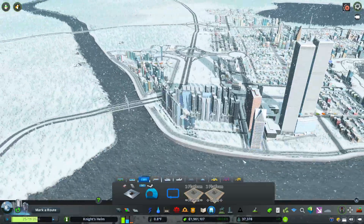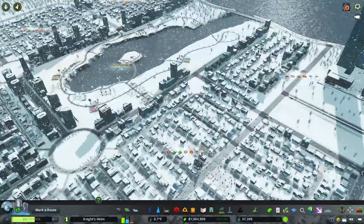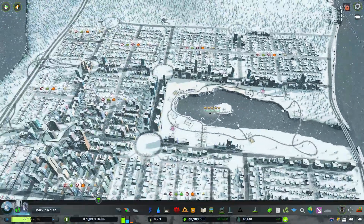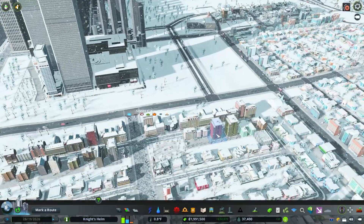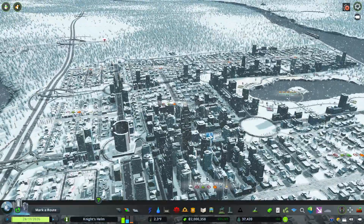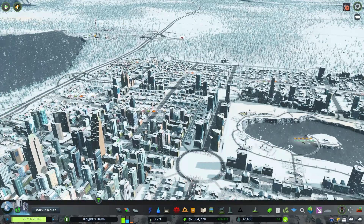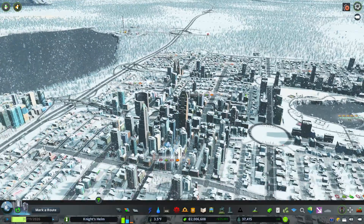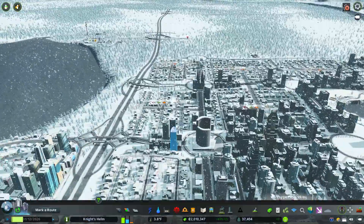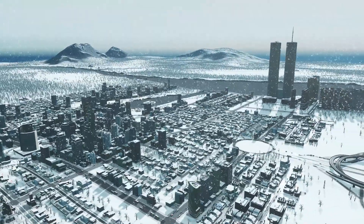There we are — we've got Steel Canyon going, we've added a little bit to our tourist district, and we're bringing in more people. I think we started the episode at about 36,000. We've got to work on getting more people into the city. We're going to continue building in the next episode. I really appreciate you watching — if you like this, please click that like button and subscribe to see videos as they come out. I plan to publish every Monday, Wednesday, Friday. Through the holidays and February things may slow a bit as I'll be out of town. Thanks again, have great holidays, and I'll see you in the next episode — take care and bye!